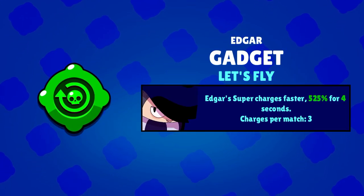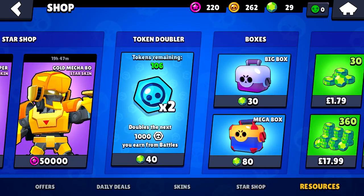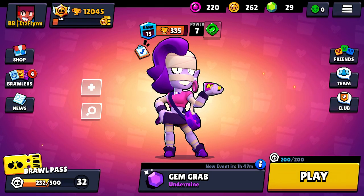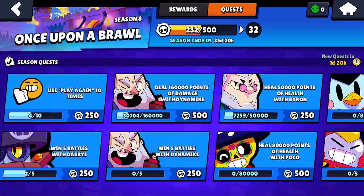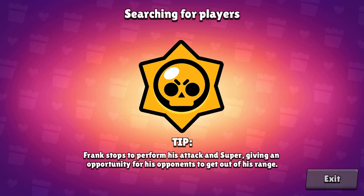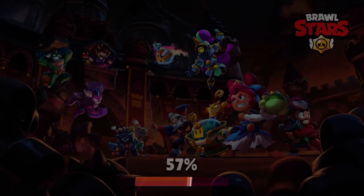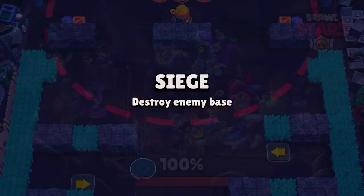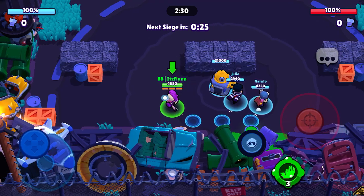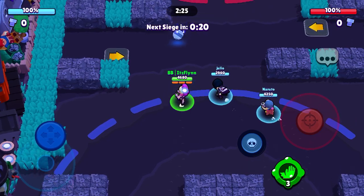I think I should definitely play Edgar in this video just to test out that gadget and whether it is actually insane or not. But I'm just going to deal with this Ems quest. I'm going to go into a Siege game to see how good she actually is in Siege. If not, I'll probably switch to Edgar, because he can be probably one of the most annoying brawlers in the game if you play him right. And guess what? Edgar with me and I've got an Edgar against me. Let's see how this one is going to go.